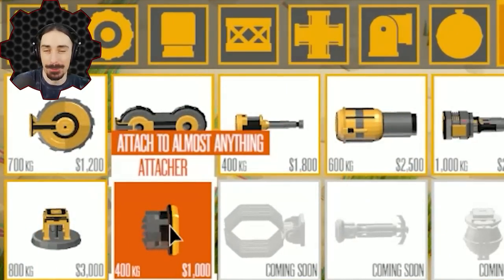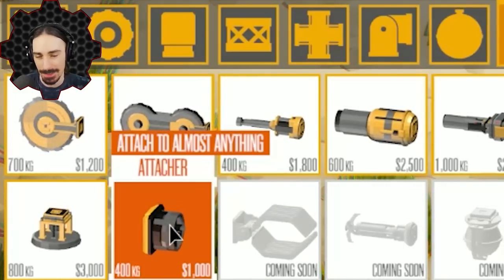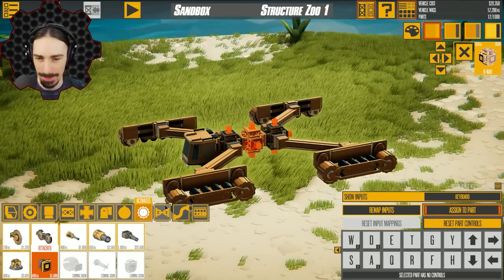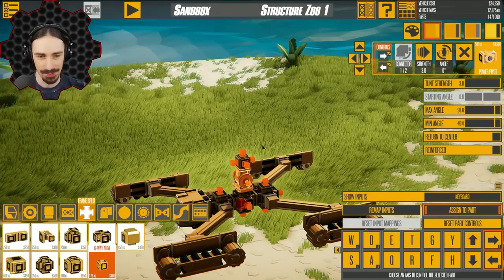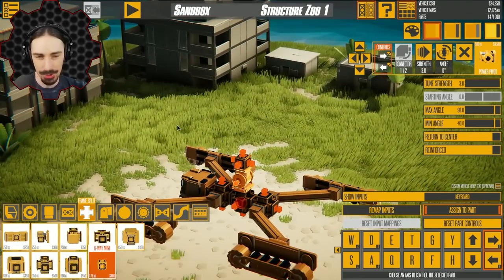Another one that's going to be really fun for some interesting functions is this attacher piece. It attaches to almost anything and pretty much means it — it can attach to your own creation, to the ground, and it can even attach to buildings, although buildings tend to get destroyed. That word has multiple meanings in this game: demo as in demonstrate, or demo as in demolish. And we're going to do both. I'm going to build this off the parts I've already demonstrated using the flex pivot to create basically a flail with an attacher on the end of it, and we're going to whip it at buildings or the ground and watch it try to attach.